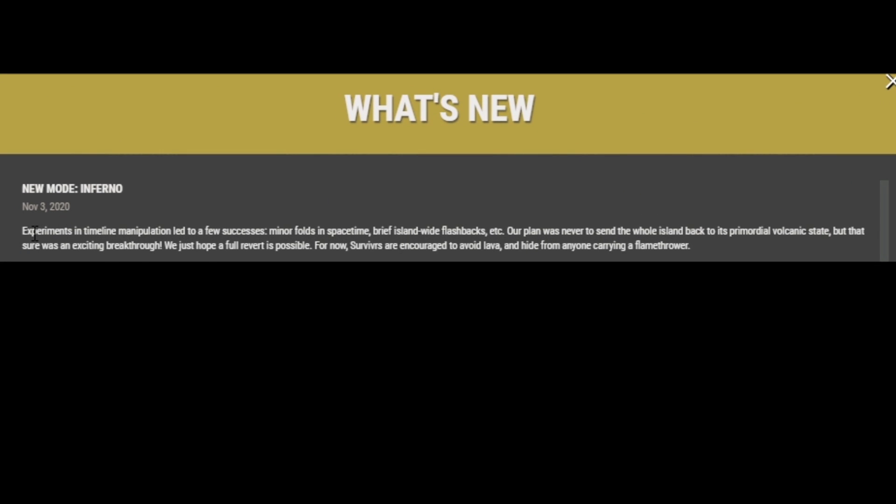And so this reads: New mode — Inferno. Experiments in timeline manipulation led to a few successes. Minifolds in space-time, brief island-wide flashbacks, et cetera. Our plan was to never send the whole island back to its primordial volcanic state. Shara was an exciting breakthrough — we just hope a full revert is possible. For now, survivors are encouraged to avoid lava and hide from anyone carrying a flamethrower.